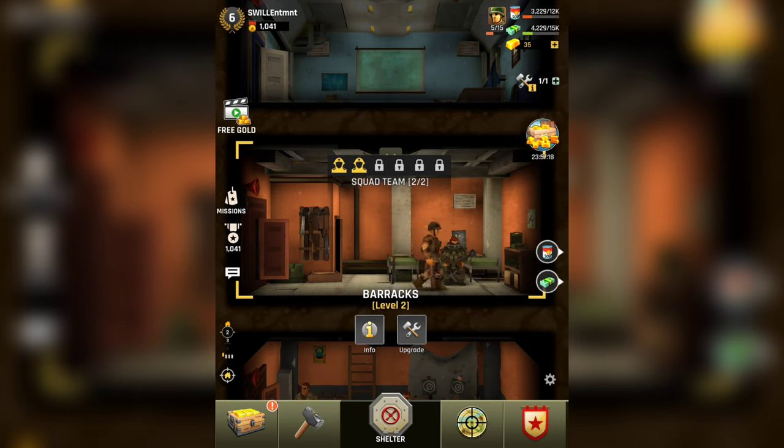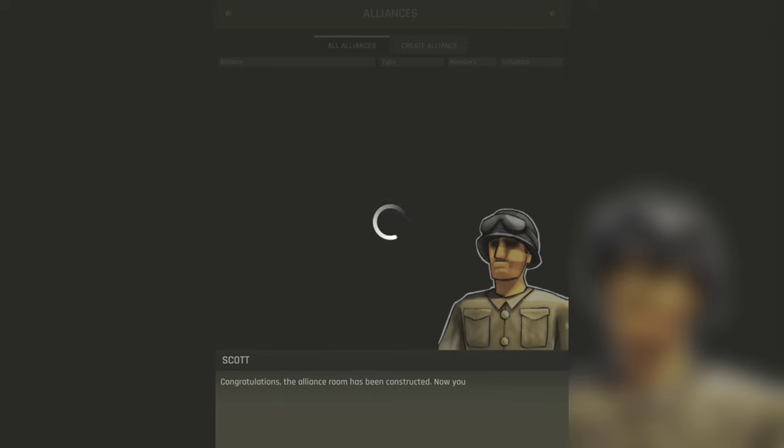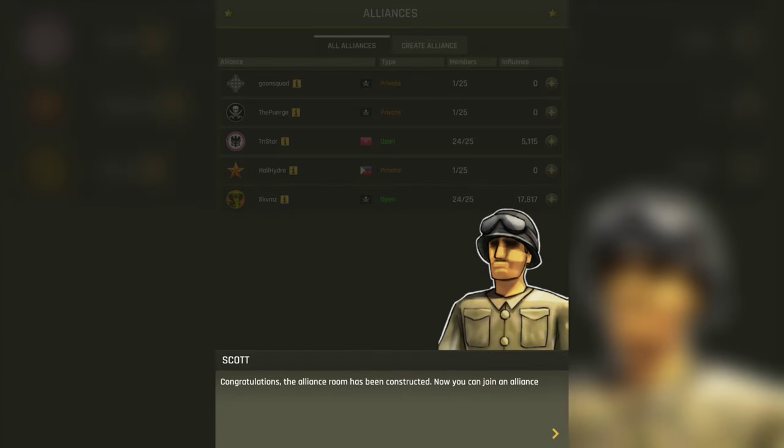Looks like we got attacked. We're just shy, almost 800 bucks. So what we're gonna have to start doing is going through and attacking some folks. And the alliance room has been constructed — now you can join an alliance. Yippee!